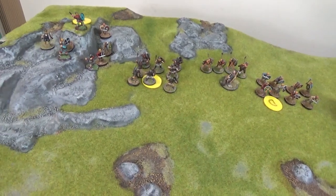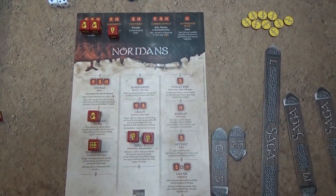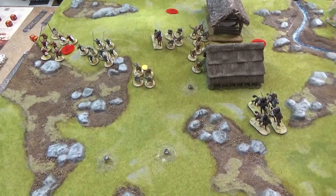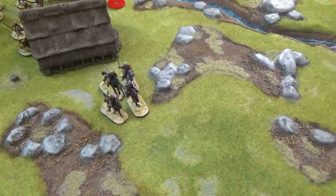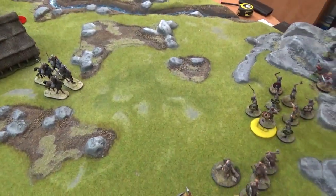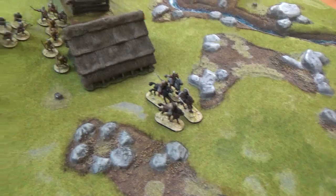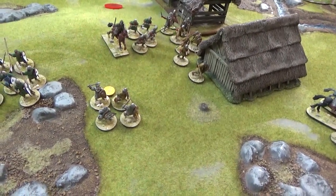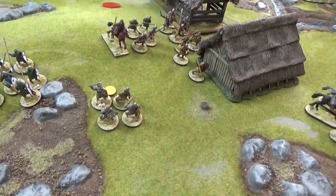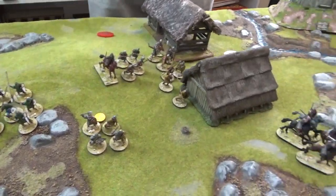Norman turn two — a few more dice this time. The knights used the out-of-action move to travel further up but couldn't go the full distance as they'd get within 12 inches of the Vikings, so they jinked around the rough ground using two M activations. The hearth guard advanced as well, and the Norman commander gave them the 'We Obey' advance — they gained a fatigue but pushed further up. Everybody else is just moving forward.